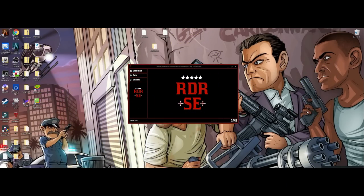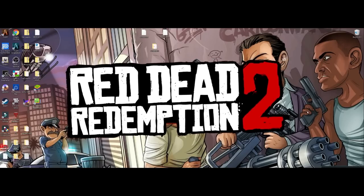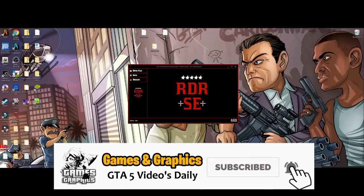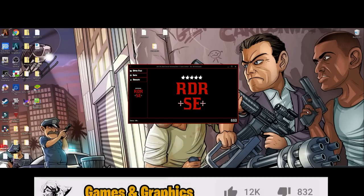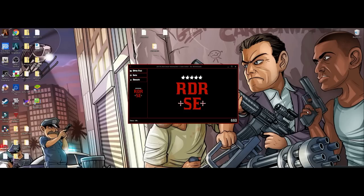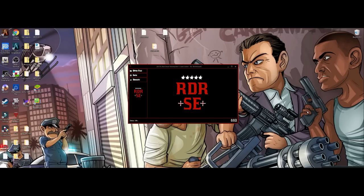We're back in the building with another Red Dead Redemption save editor tutorial. This one is for the new update, version 6.1 for the save editor. This one features the barber feature where we get to change the hairstyle and change the mustache, and it also has the feature for challenges where we can arrange all the different challenges.